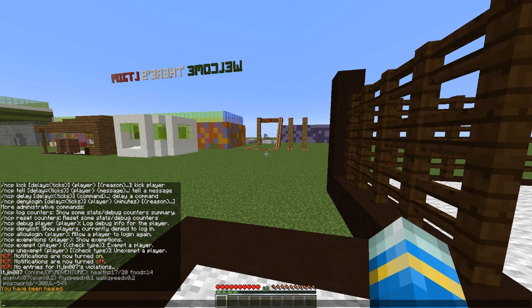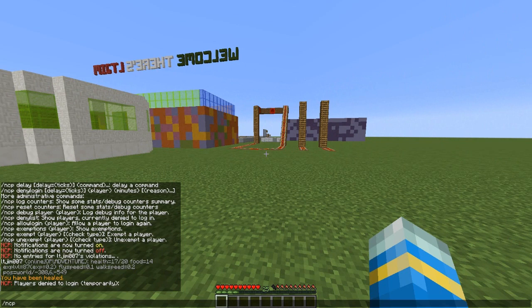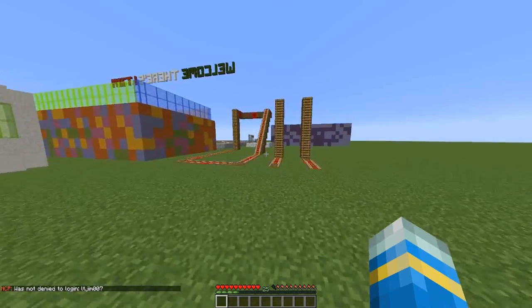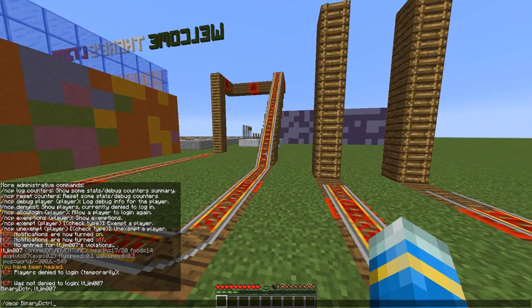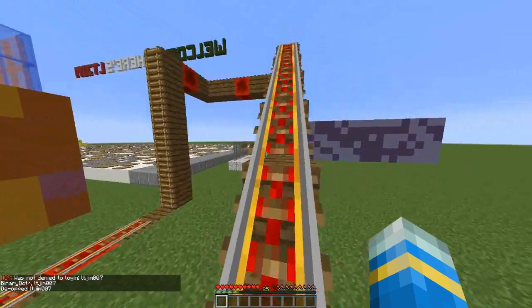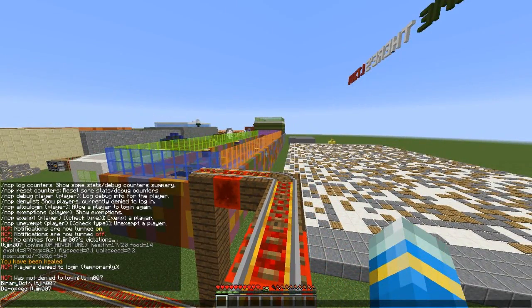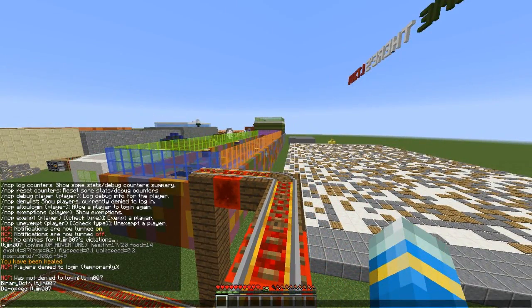You can also look at the deny list - there won't be anyone on it here, but you can allow people to log back in if you want. This plugin has banning and kicking features. They can only be used in the console, which is good so only the server owner can use them, but you could also get another plugin such as Essentials for ban and kick functionality.